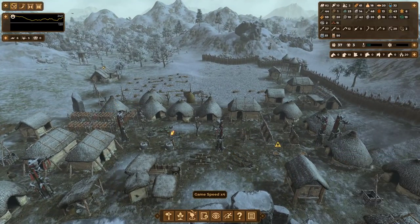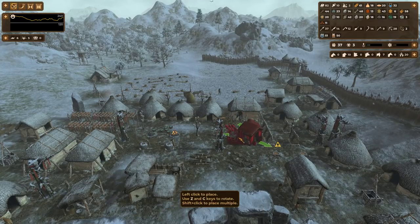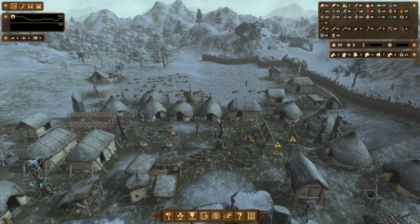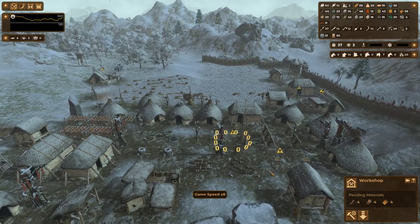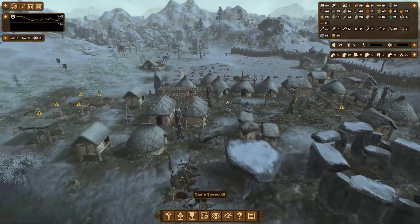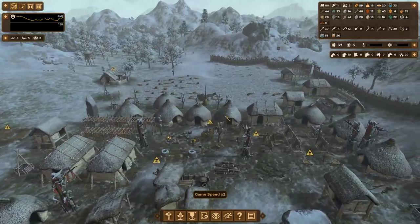Our crafter is gone. In its place, let's go ahead and add a workshop right where it used to be — I'll set this as high priority. A workshop basically replaces your crafter once you unlock it. I unlocked it once I hit copper age; I just forgot to build it.